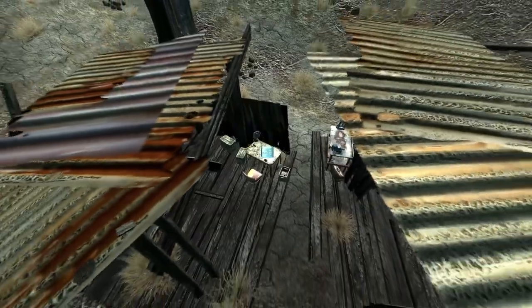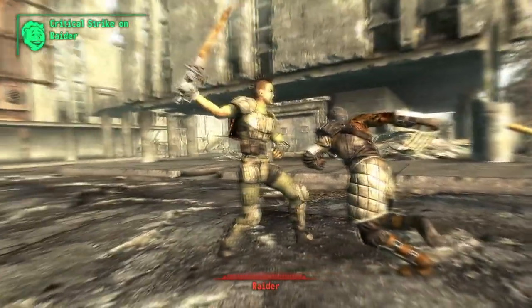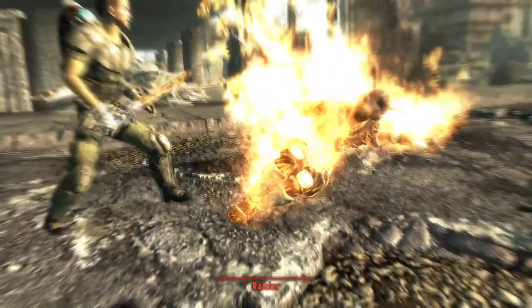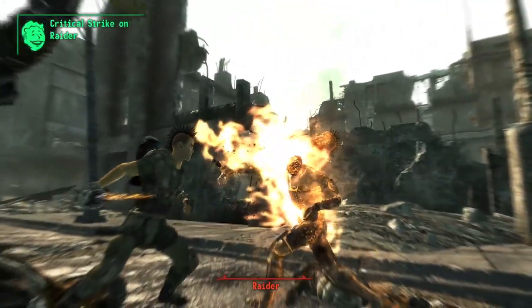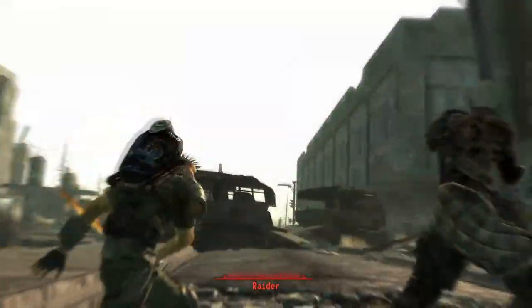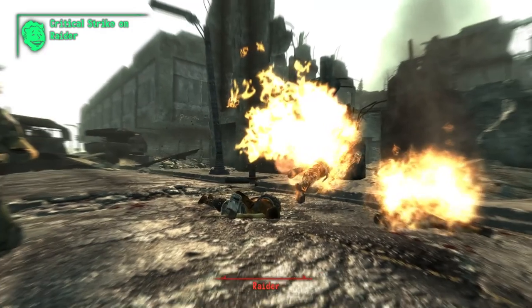It will be sitting on a table next to an Outcast member. The Shishkebab can be crafted with 1 motorcycle handbrake, 1 lawnmower blade, 1 motorcycle gas tank, and 1 pilot light. This weapon is a flaming sword that does a base damage of 35 and deals 2 flame damage for 5 seconds. The Pyromaniac perk can be taken to increase the damage of this weapon.